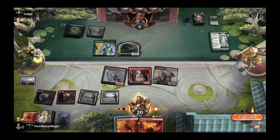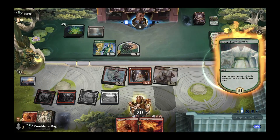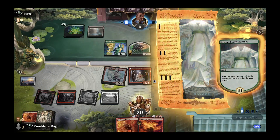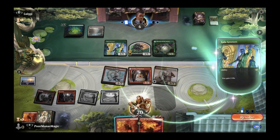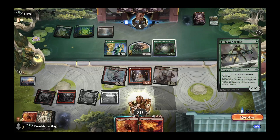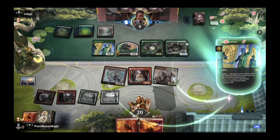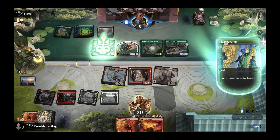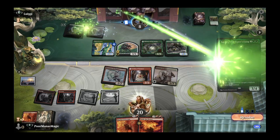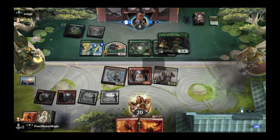That gives us the chance to maybe double-spell, especially if we draw another red source. Opponent keeps drawing life gain cards and is back up to eight life plus an adaptive creature. Then they play Sarith Viper's Fang — apt creatures have deathtouch. It's a four-mana, four-power creature, which is an interesting inclusion. The deathtouch means we won't be blocking that anytime soon, so we really need to find a way to burst them down.